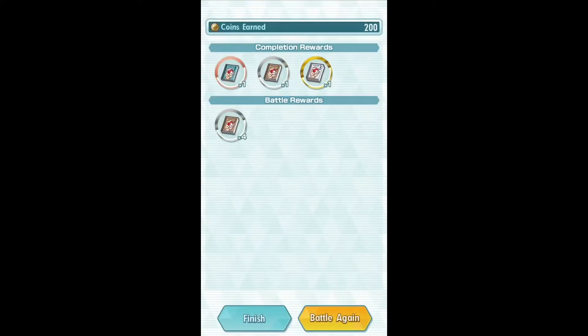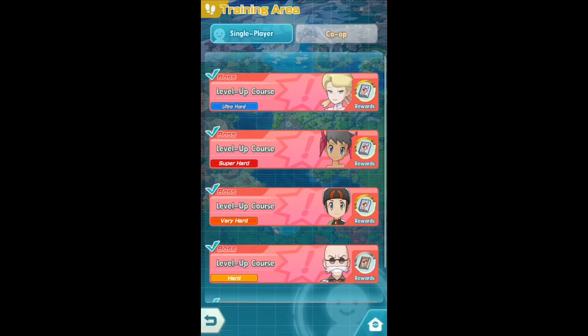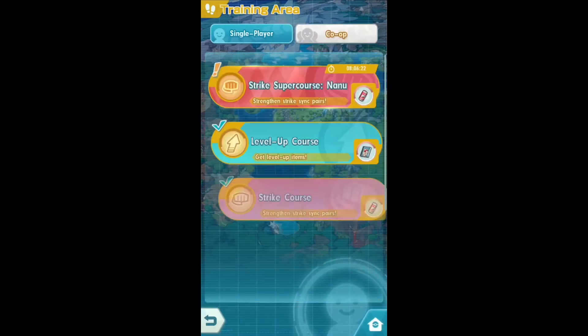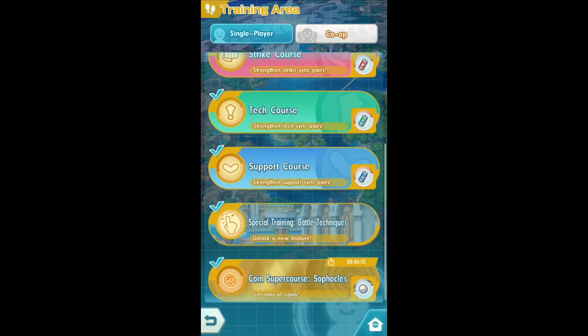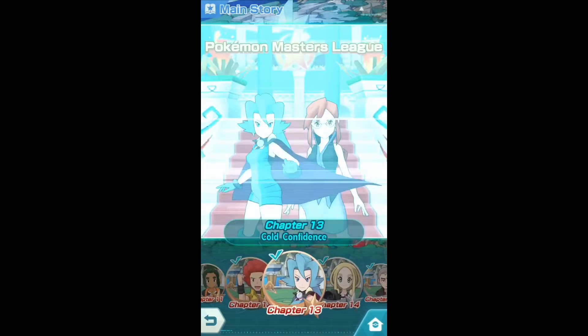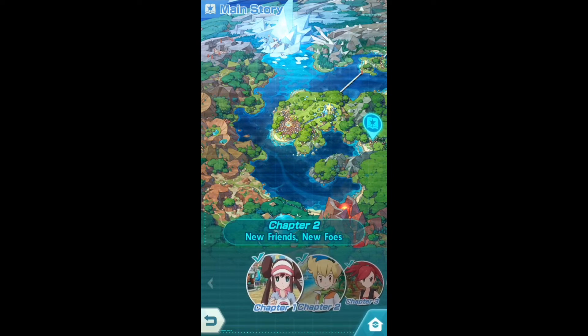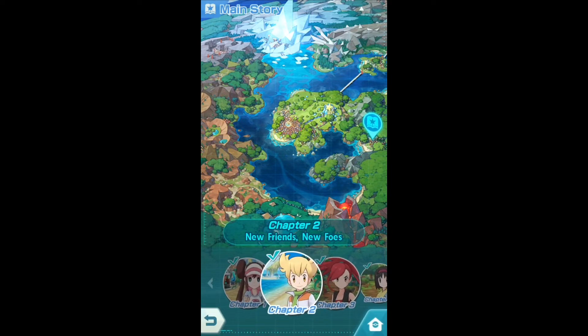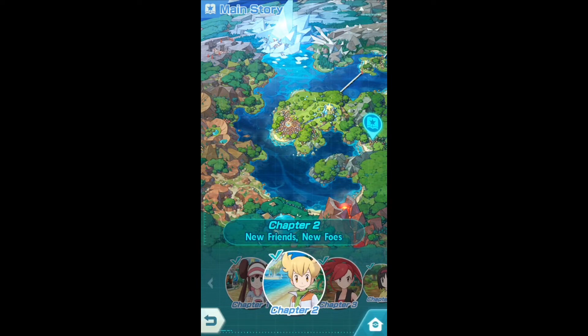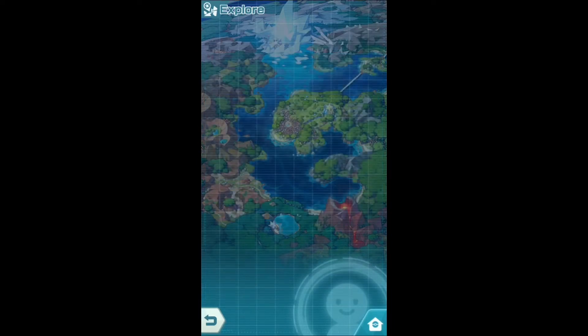I'm definitely going to prioritize Hala's sync grid soon. Our next one is going to be the sandcastle Pokémon. I tried finding stages for her — she can't even beat the normal stages — and then I tried farming the main story and she couldn't beat any of those either. She either died from status effects or it was way too slow because she only has one move: Astonish.